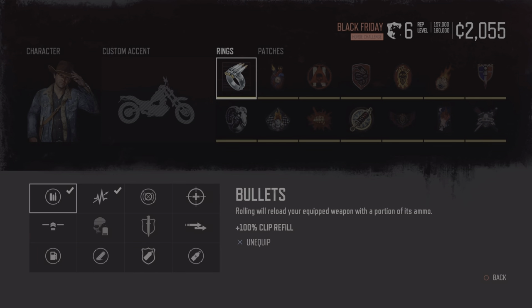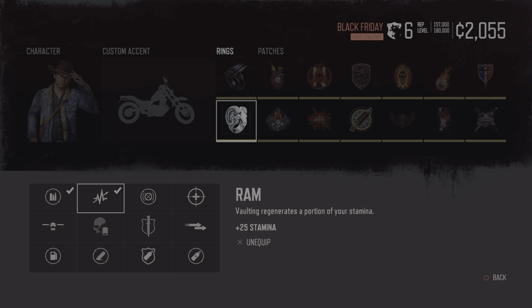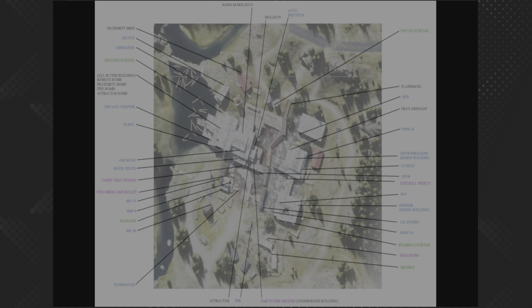The two rings required for this challenge are the bullets and the ram rings. Also, try and make sure that you have golds in the other challenges in order to benefit from all the patch perks they provide. Before you actually start to play this challenge, you ideally want to know where all the weapons and all the explosives are. As you can see on screen, I have put up a very detailed map showing exactly where all these items are. This will help you immensely, especially when the action really starts to kick off.